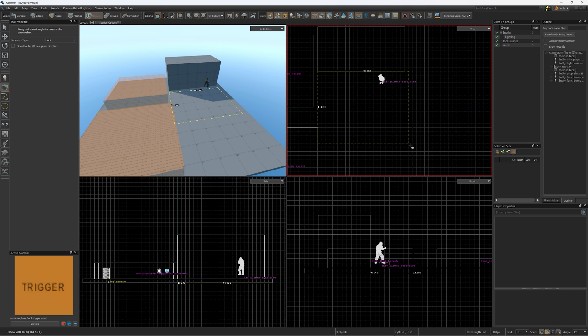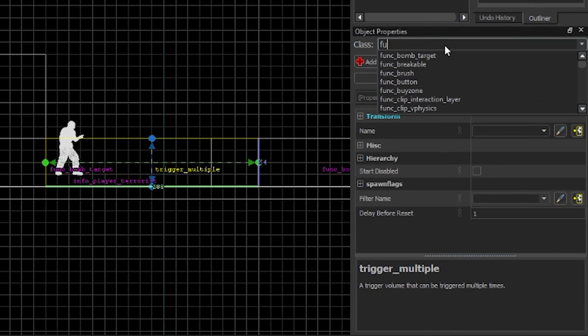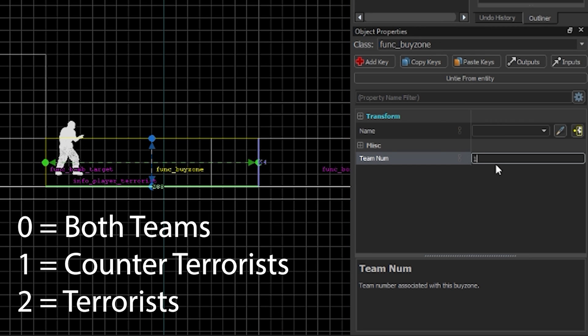To make a buy zone, create a block with the trigger texture, just like the bombsite. Press Ctrl-T, but this time change it into a Funk-Buy Zone. By default, both teams can buy in this buy zone, but you can change the team number to 1 for CTs or 2 for terrorists.